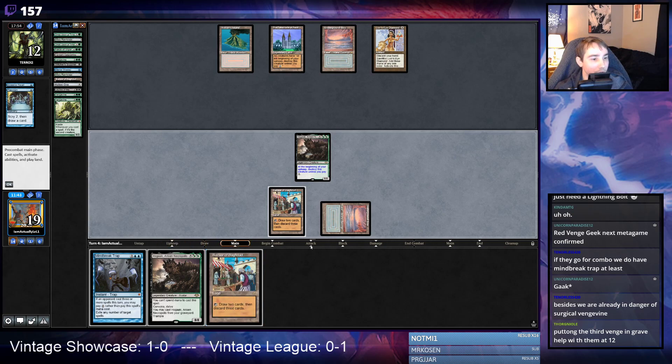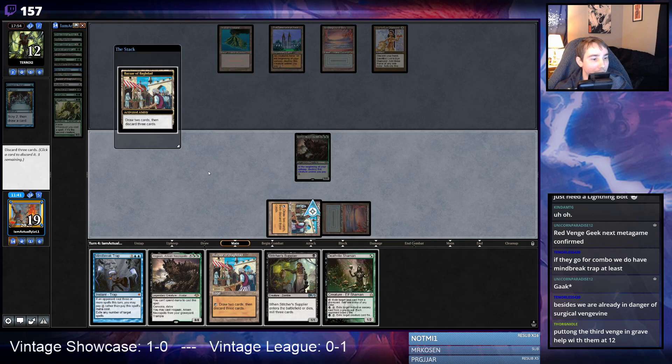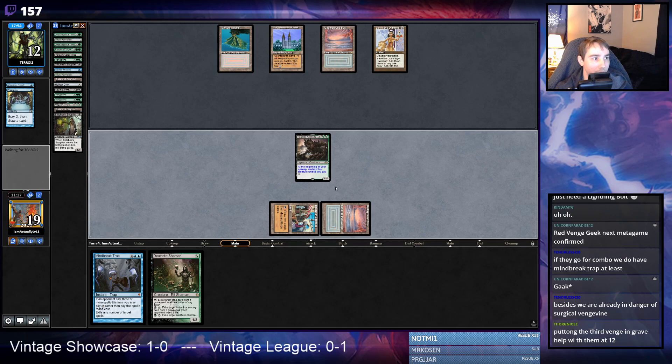Interesting — I'm trying my best here. I'm not going to want to activate Bazaar a second time anyway, so I'll hold the Death Rite Shaman in my hand. Also a green card in case I draw Force of Vigor.